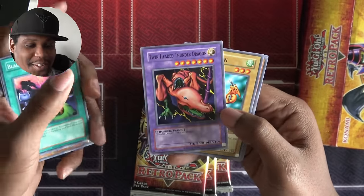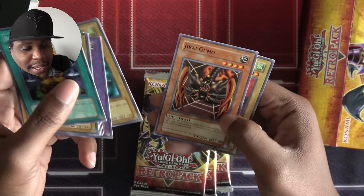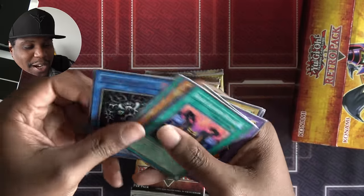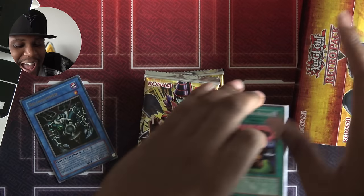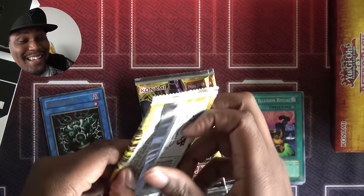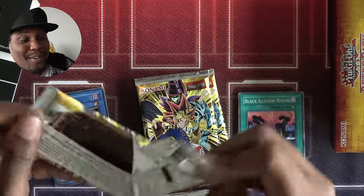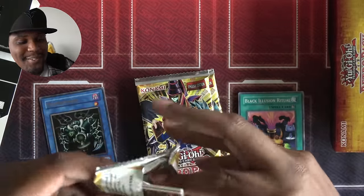An ultra rare Relinquished in the first pack — this is feeling pretty good. I wonder if I can get a Senju if I'm going to keep running ritual cards. Maybe I'll get a Senju in the next pack — that'd be great. Giant Rat, Hyozan Ryu, Luminous Spark, Molten Destruction. Penguin Soldier is a super rare — that's pretty good. Mask of Darkness, Polymerization, Baby Dragon, and Maha Vilo.